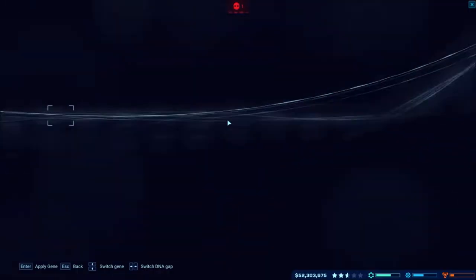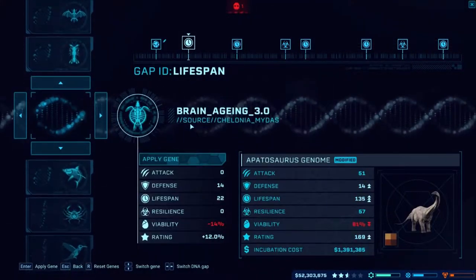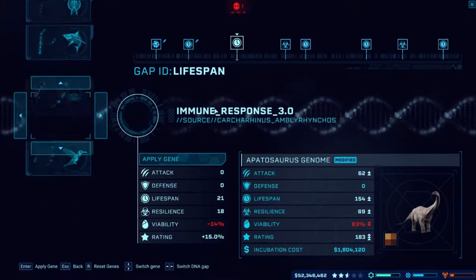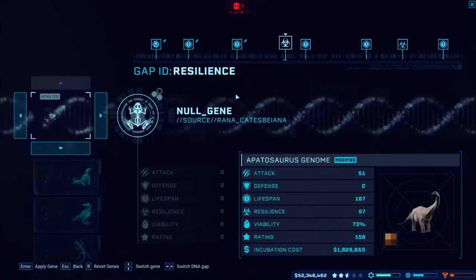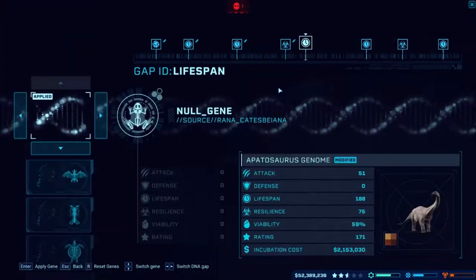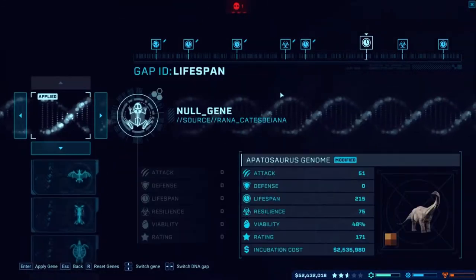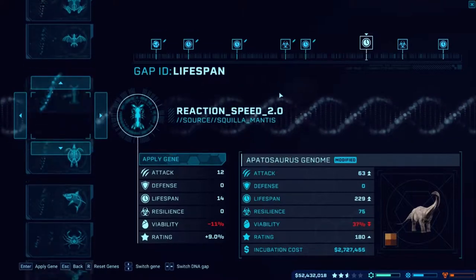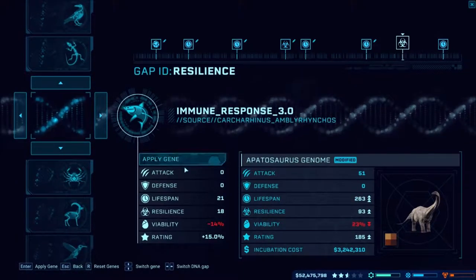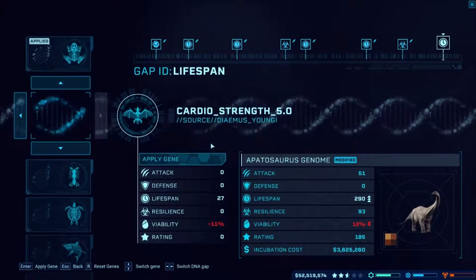Let's get the Apatosaurus going and modify the genome a little bit. We'll go with this color — I don't know what it's going to look like but it may be pretty cool. At 140 I just always do lifespan because I want these things to live as long as possible. 167, 188 — I don't know if they've readjusted because a lot of these are always towards the top as the best ones. I love Apatosaurus and all sorts of long-neck dinos, they're always my favorites. We're at 290 now.